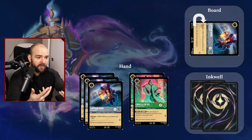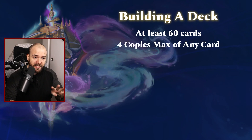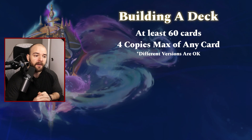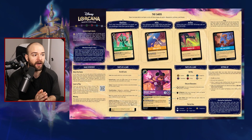Those are the general examples of how to play the game. In terms of building your own deck, there is a minimum of 60 cards, four copies max of any card — different versions are okay, so if you have one version of Elsa and a different version of Elsa, you can play both at four copies each. And then there are two colors max. The starter decks are going to be a great place to start — they have at least 60 cards, follow all deck building restrictions, and are two-colored decks, giving you a lot of ability to explore what the different ink colors do.